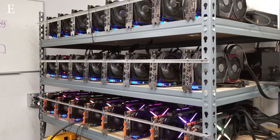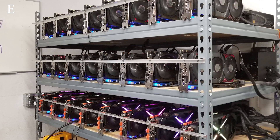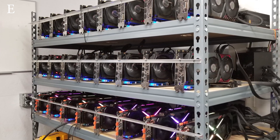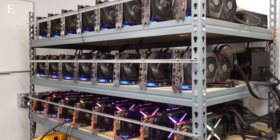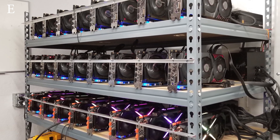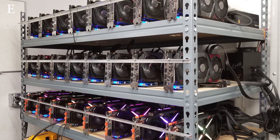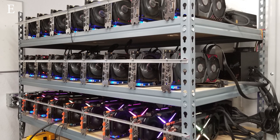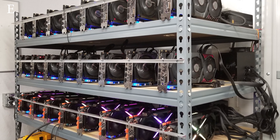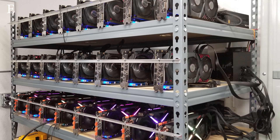Rig two is on the second shelf with an ASRock H110 Pro BTC+ and a Skylake CPU — I'm assuming G4400s. Eight gigabytes of memory, 120GB SSD, eight MSI GTX 1080 Ti Gaming Trio Plus GPUs, and three 1300-watt EVGA power supplies. Rig three is on the third shelf and is nearly identical to rig two, except he swaps the MSIs for Gigabyte GTX 1080 Ti Xtreme Edition GPUs, again with three 1300-watt EVGA power supplies.